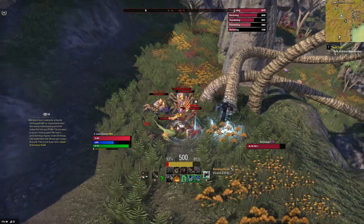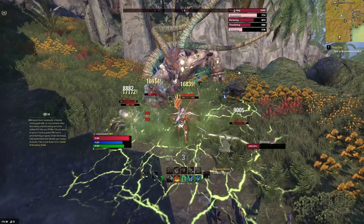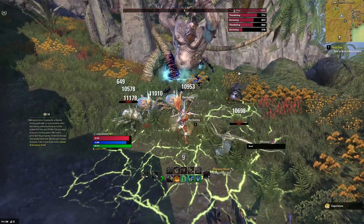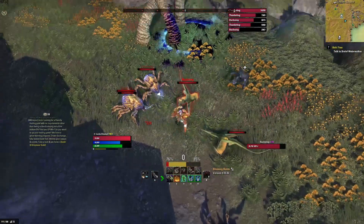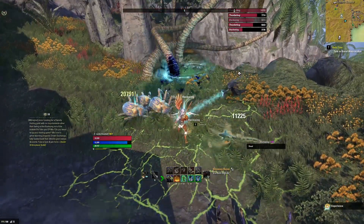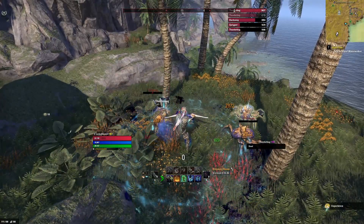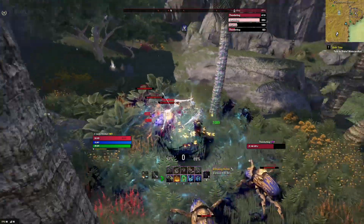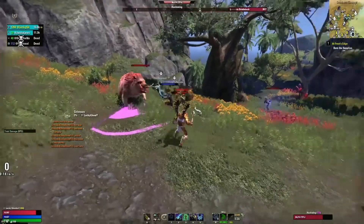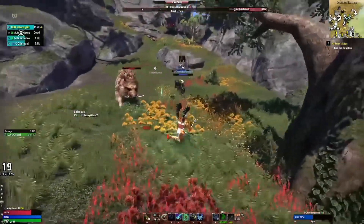As for the Necromancer ultimates, let's start with its offensive ultimate — the one it's probably most known for, and the one that will ensure it's always welcome in any trial group: the Colossus. This undead beast is summoned from underground to rise forth and pummel your enemies. Not only does it unleash a ton of damage, but it also places a debuff on the enemies, causing them to take more damage from everybody in your group. The next ultimate is the Bone Goliath, where the Necromancer can transform, gaining an enormous amount of health and becoming nearly unkillable for 20 seconds. The final Necromancer ultimate has the ability to resurrect up to three dead party members, sapping victory back from the jaws of defeat.